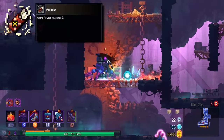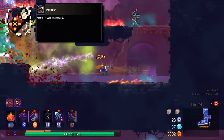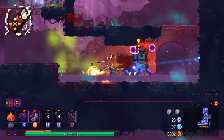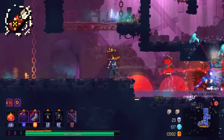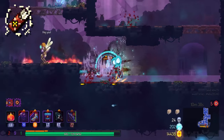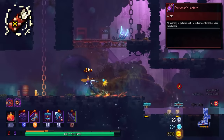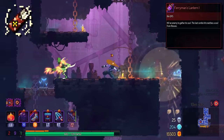Next up is Ammo. The problem is that if you have a grenade that gets all your arrows back, just get that instead. I would only pick Ammo when I actually need arrows and have no other way to get them back. It also works with the Ferryman's Lantern — you can store twice as many souls in the lantern as you would originally.